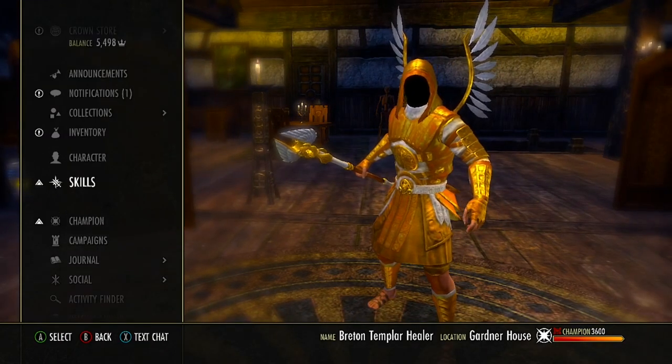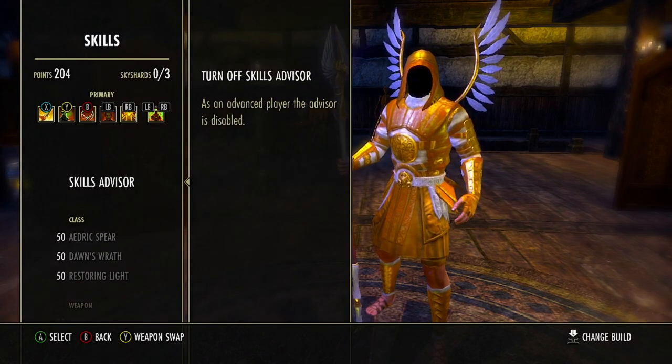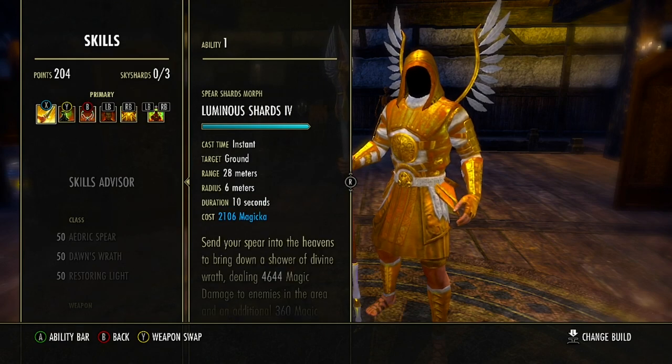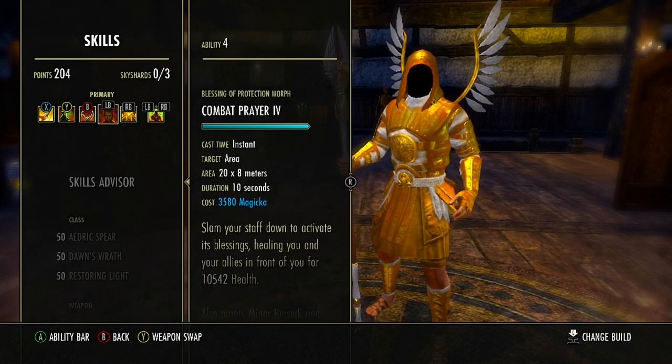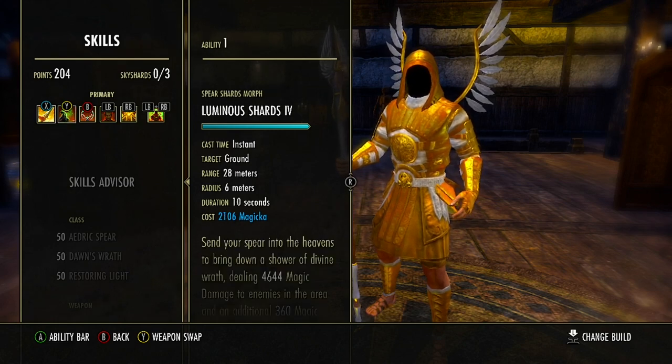Now going over into our skills, starting on our front bar. Before we go through our skills, I just want to let everybody know that the way I have the bar set up doesn't mean this is the way you need to have it set up. So Luminous Shards here, if you don't want it as your X button, you can put it on left bumper, right bumper, B, or Y. You can move it around — just keep in mind, as we go over passives, there are reasons why we have them on the bar the way we do.